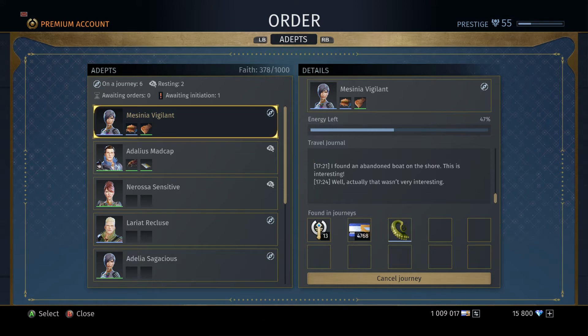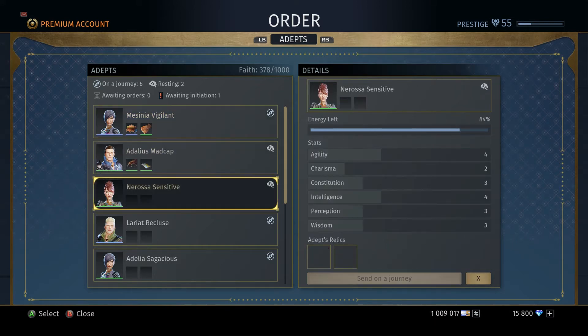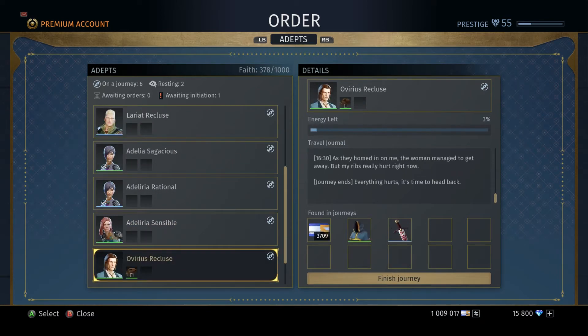Your Adepts also have levels, just like your gear. So you'll have your greens, your blues, and I believe — I haven't got one yet — but I believe maybe they also have purples.